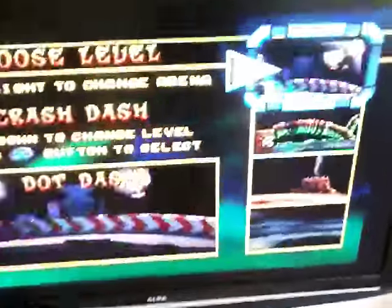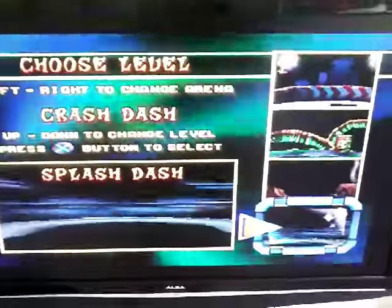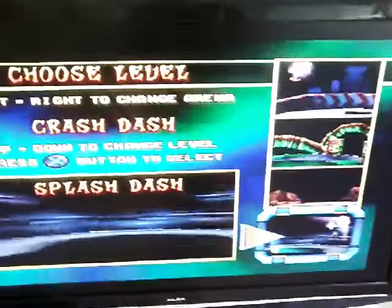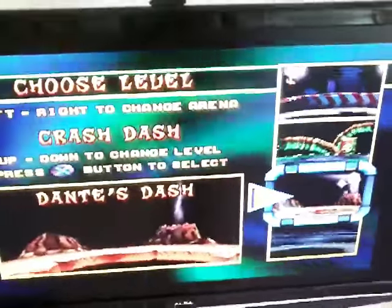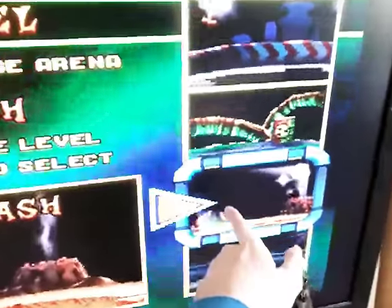One thing I've never understood was, Dante's Dash is before Splash Dash, but in the Adventure Mode, you have to play Splash Dash first to unlock Dante's Dash, so Splash Dash should be there, and Dante's Dash should be there.